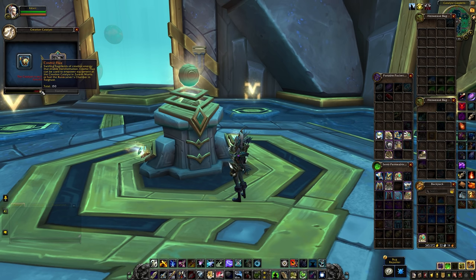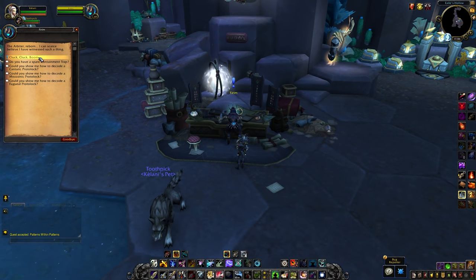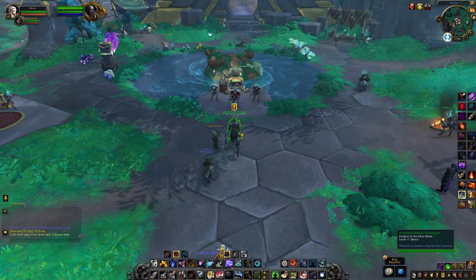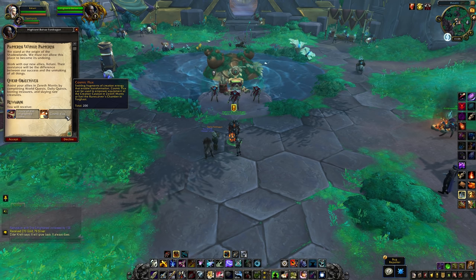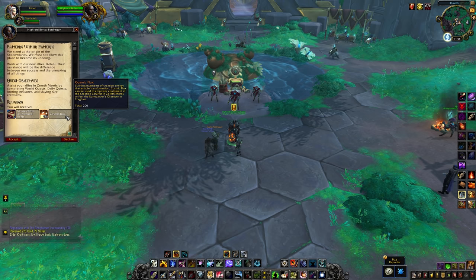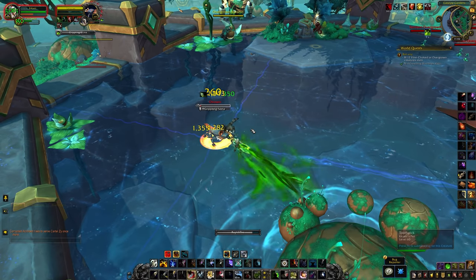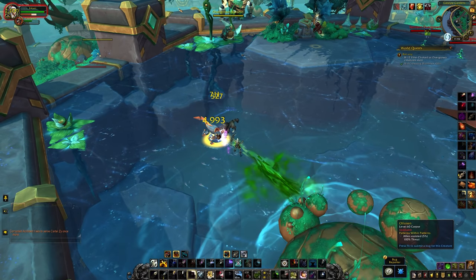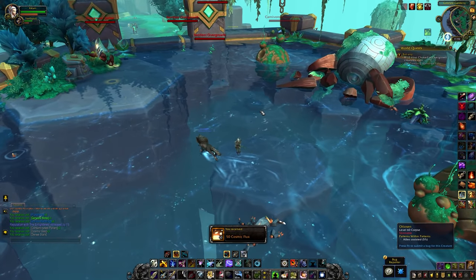The other requirement is the new currency, Cosmic Flux. You can get this in a variety of ways, and honestly I don't think this is going to be a limiting factor for almost anyone. Cosmic Flux comes from daily quests in Zereth Mortis, the new weekly quest in Zereth Mortis, killing rares in the new zone, treasures throughout the zone, and it should also be a reward from the new Torghast layers. You should also be able to get Cosmic Flux from killing raid bosses, completing Mythic+ dungeons, and winning in rated PvP content. So as long as you're playing the game, almost no matter how you play, you should be getting a lot of this new currency.